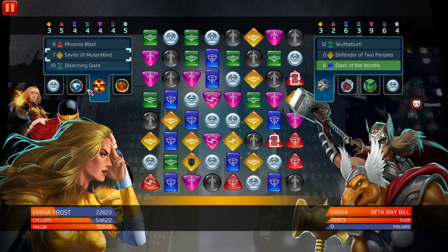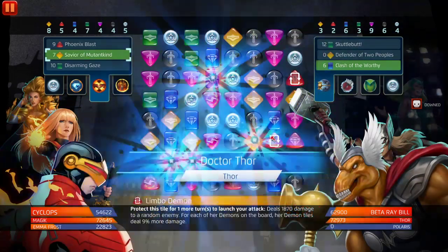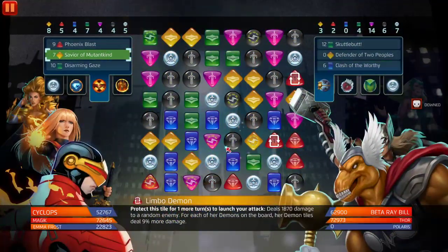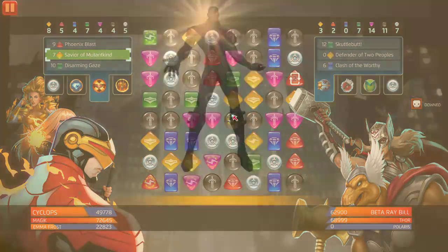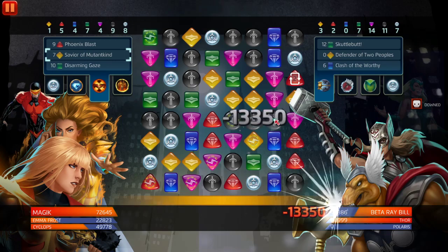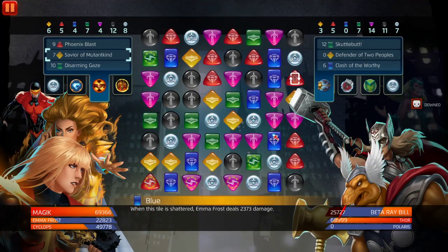Okay, they got class, so we're getting smacked up here. Blue, yellow. If they kill Emma Frost, if they down her, that's fine - it doesn't matter. We do want that extra ability damage but it is what it is, we want Magic alive. This is a very tricky team for me to go up against. We'll use this, we got five, it's gonna shuffle five on the board. It's a pretty good team - you just gotta avoid certain combos. We downed Polaris, that's fine, we gotta down Beta Ray Bill, but we still gotta worry about Jane Foster.